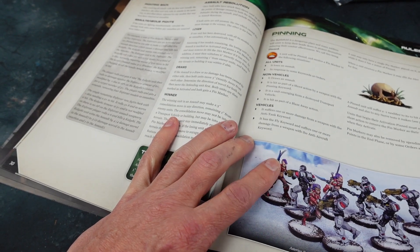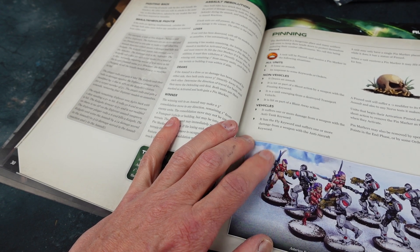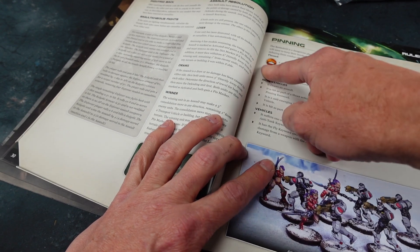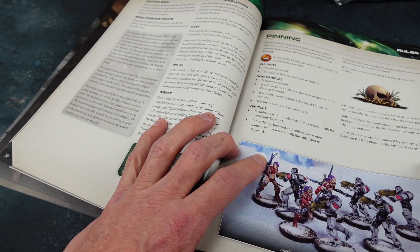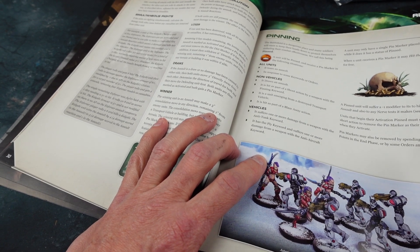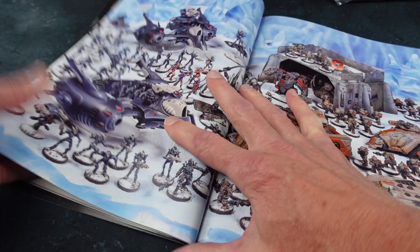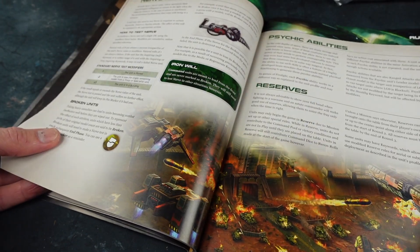Pinning is a really important thing in skirmish games, and it's really good here. If you have certain weapon types that can pin their targets, you get a pin marker, which gives negative modifiers to hits in assault and nerve tests. It also restricts their actions next turn because they have to spend a short action to immediately remove the pin marker as their first action when they next activate. So pinning is quite important, and I'm really pleased to see it as part of the rules.